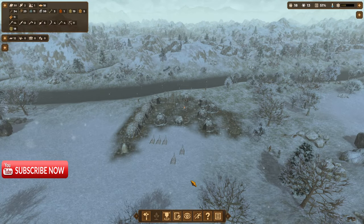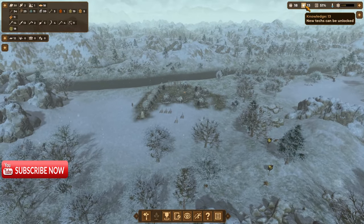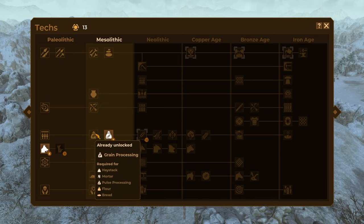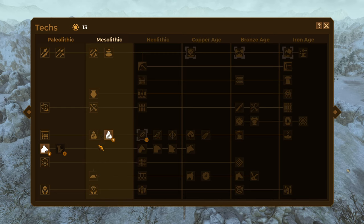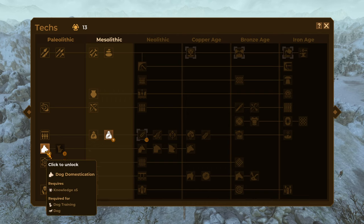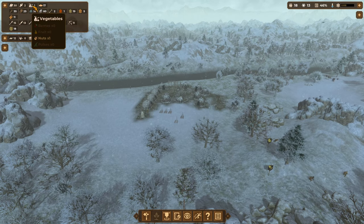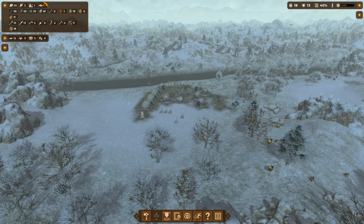Hello everybody, Queen Bee here, welcome to the channel. Welcome back to some more Dawn of Man, where we are continuing in the mesolithic era, forging forward to the neolithic. We've used tech points to buy some tech, and in the last episode from our trader we've just got dog domestication, which we still haven't unlocked, and pulse processing.